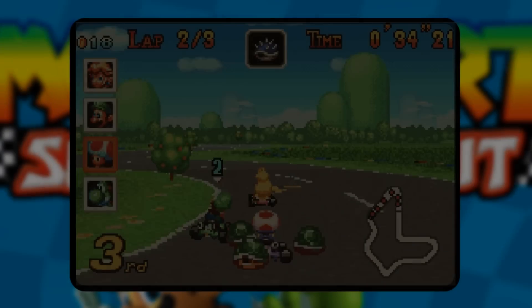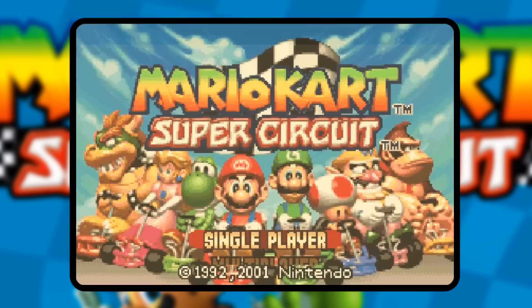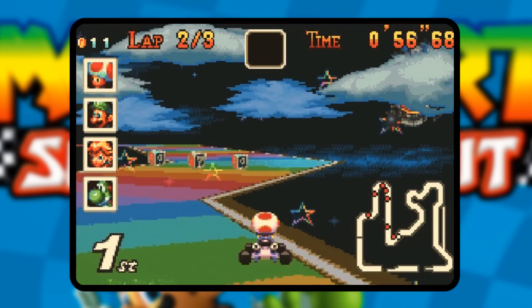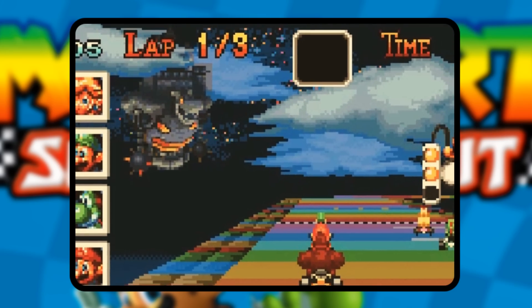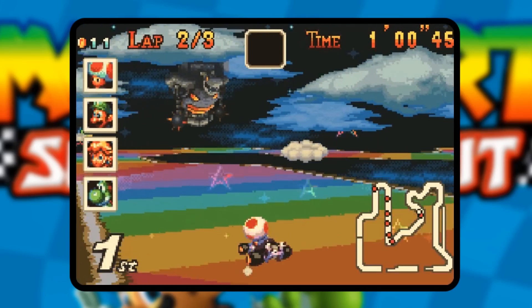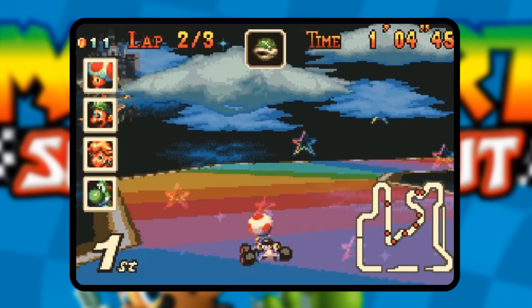Mario Kart 8 will be for another day. Once you have gathered a gold trophy in all four open cups in Mario Kart Super Circuit, the Special Cup will unlock, allowing you to finally have a crack at Rainbow Road. Up in the night sky is Bowser's Castle from Paper Mario on the N64, which makes a cameo. You can also spot Princess Peach's Castle on top as the clouds break at certain points along the track.